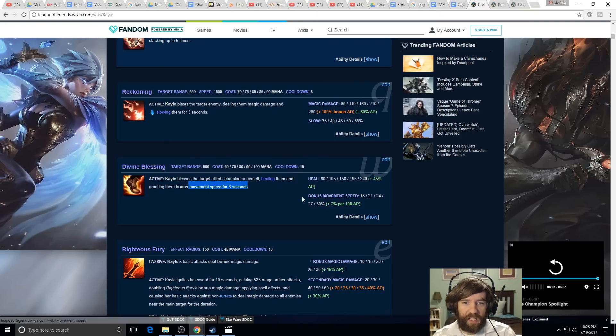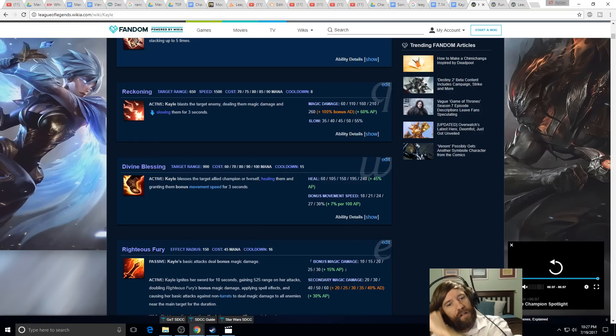The W also gives allied movement speed for 3 seconds — non-diminishing — up to 30% plus 7% per 100 AP. With 200 AP that's 44% movement speed, which is astronomically high. They'd easily have over 500 movement speed. So this slows enemies to keep attacking them, but also speeds up an ally to help them keep attacking — great for kiting. It can help your AD carry outrun Olaf or escape a Kha'Zix or Rengar after you use your ult.